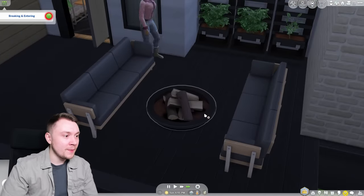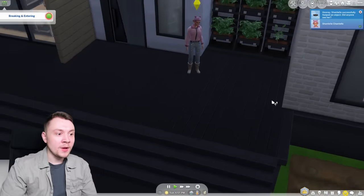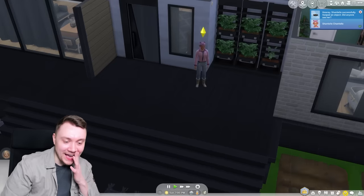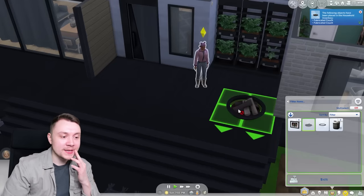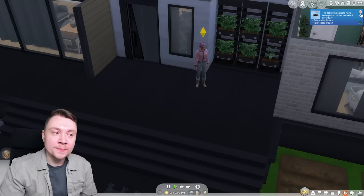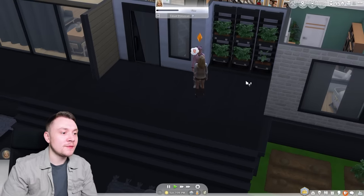We can even get this little fire pit. Oh my god, we got the fire pit — we didn't just get the fire pit, we've got the chairs as well apparently. Who would have thought fire pits could go in your household inventory? And we've got the fabricated couches popped in our household inventory — that's rather interesting.